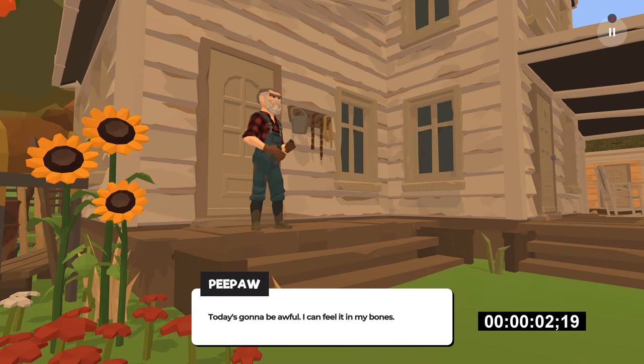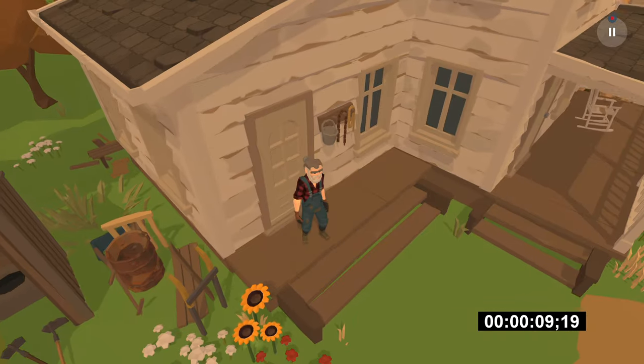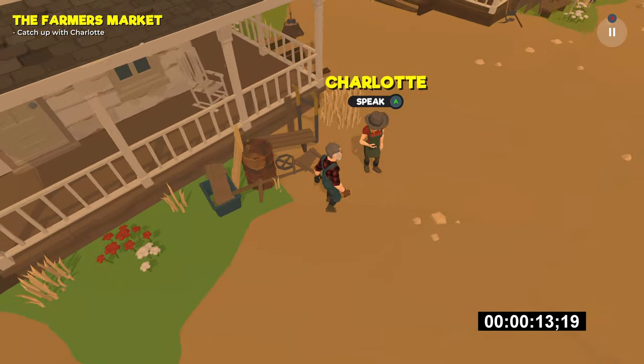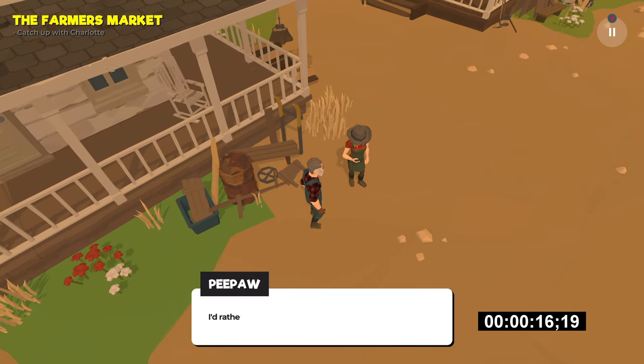The controls are super simple: walk with the left stick and interact with the A button, that's really all you need. As soon as you gain control of your character, walk forward and go kind of up the screen to talk to Charlotte. Hold A to begin the conversation and then just continue tapping A to get through it as quickly as possible.